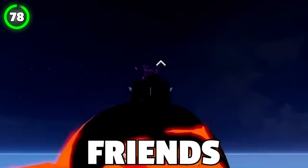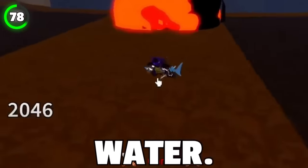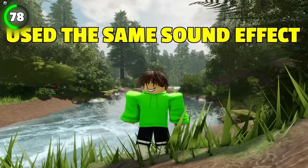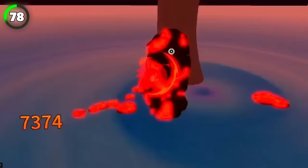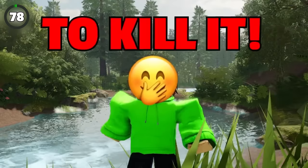One of the best ways to prank your friends in Bloxfruits is to activate Magma's Beast Ride ability while near water. Bloxfruits developers use the same sound effect for this ability as for the spawning of a sea beast. Now your friend will think a sea beast just spawned and they'll run as fast as they can to kill it.